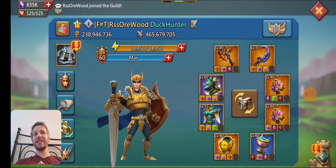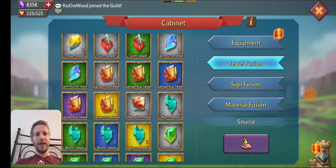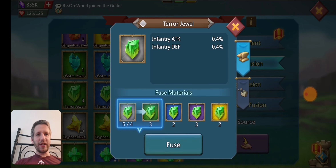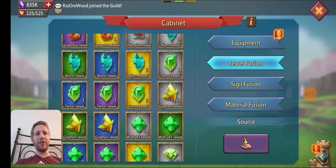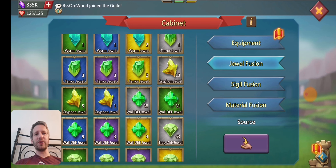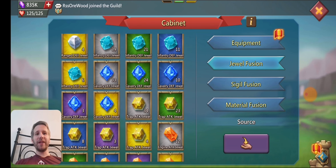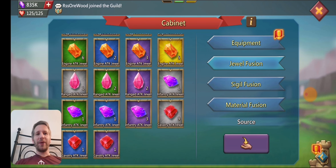I don't think I'm really close to upgrading anything else. Looking at jewel fusion — I have a gold gargantuan and a couple of gold worms. I'm still one blue away from another gold, so I've got a couple extra gold terror jewels in there which I can throw into my construction gear. Then I might take some jewels out and move them around. I've got three purple infantry sitting there, an extra two range purples, and an extra cav purple, so I can throw those in my construction gear as well.